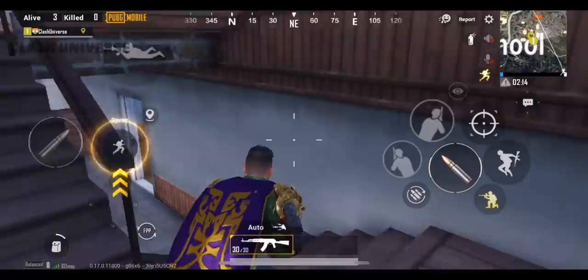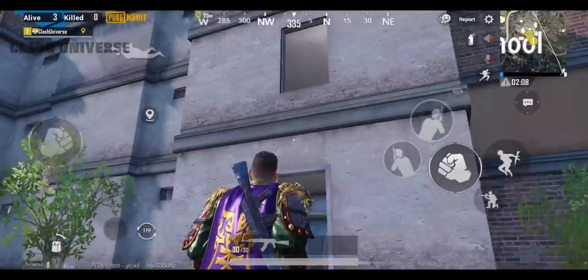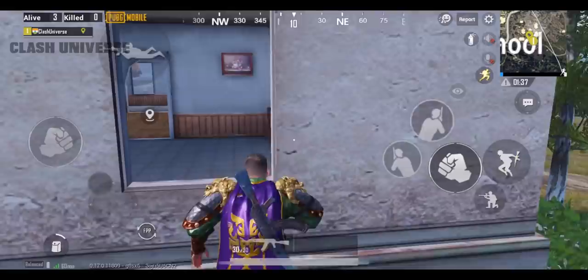If an enemy is camping on the first floor of the apartments, go and stand over here. Keep the door open, then look down and jump, pointing your joystick towards the bottom left direction in this manner. You'll grab the door and climb over it. Now just jump towards the window and grab it. Once you're inside the building, surprise your enemy from behind.